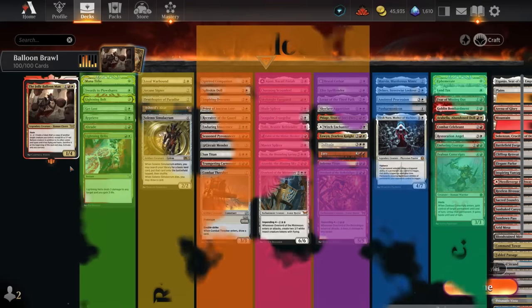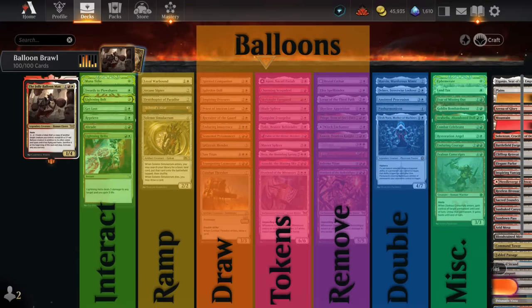I've split the deck into a few different categories. First, instant speed interaction: a couple of counterspells and some instant speed removal. Then a little bit of mana acceleration, some of which include creatures that also play well with the Balloon Man. Then a ton of creatures we wouldn't mind copying, split into three categories: card advantage creatures that draw when they enter, token makers producing creature or treasure tokens, and removal creatures that deal damage or exile/destroy when they enter.